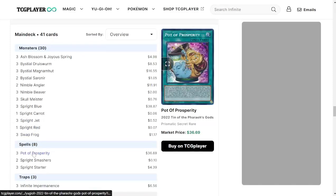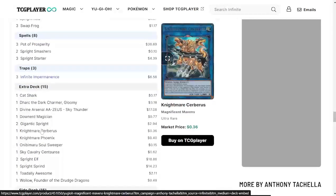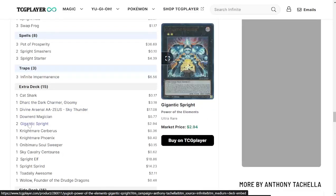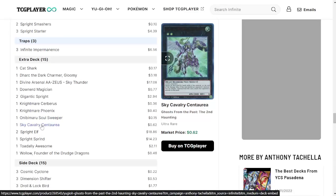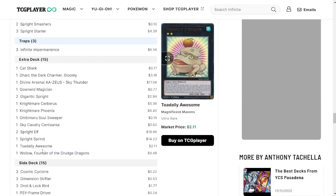For the spells: three copies of Pot of Prosperity, two Spright Smashers, and three Spright Starters — a must-have in this deck. Three copies of Infinite Impermanence for the trap card. For the extra deck: the newly reprinted Cat Shark — love to see it — one Dark Charmer Gloomy, Divine Arsenal AA-ZEUS, one Downerd Magician, two Gigantic Spright, one Nightmare Cerberus, one Nightmare Phoenix, one Uminotauros Soul Sweeper — also recently reprinted — one Centaurea, two Spright Elf, one Spright Sprind, one Toadally Awesome, and one Valerifawn Founder of the Drudge Dragon. That last card works really nicely with your Bystial cards.